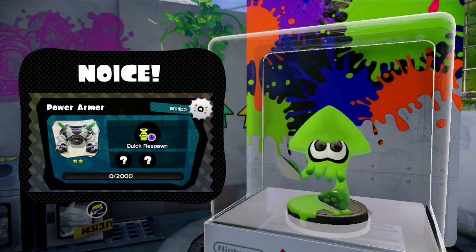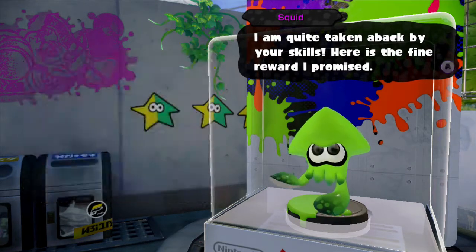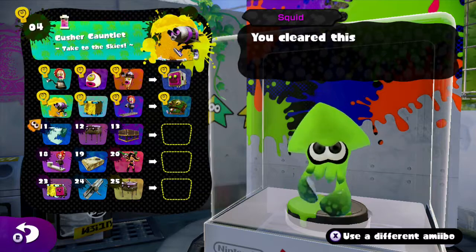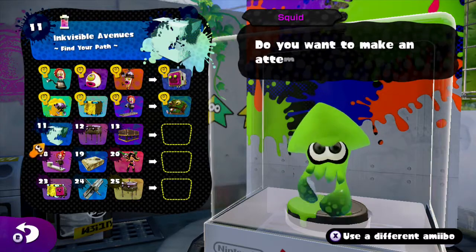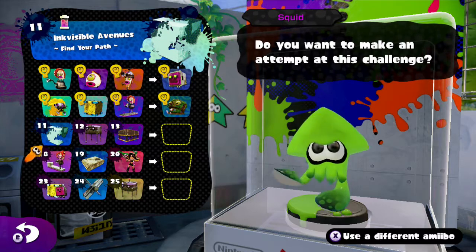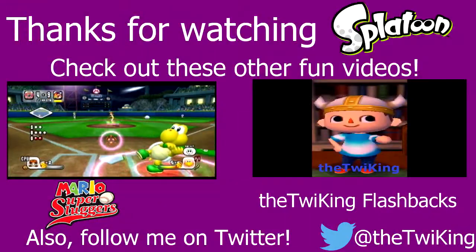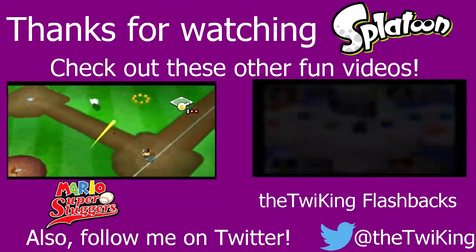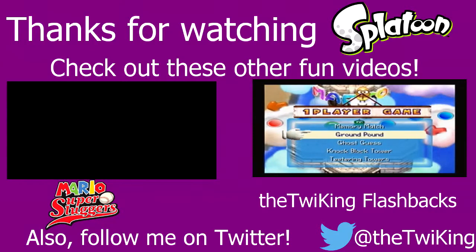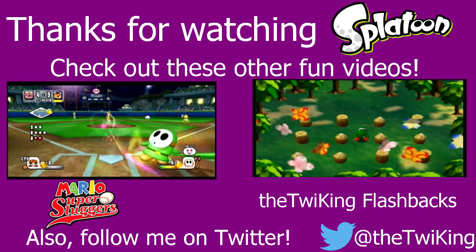Power armor — yep, that's what I thought it was. I'm quite taken aback by your skills. So I'll end off the episode right here. And in the next one, it's going to be another limited ink challenge coming up. Anyway, thank you all for watching. I will see you, good friends, in the next episode of Splatoon's Squid Amiibo Challenges. Have an awesome day. So long. Bye-bye.